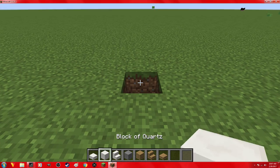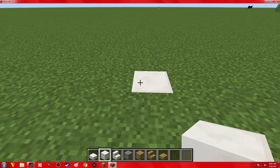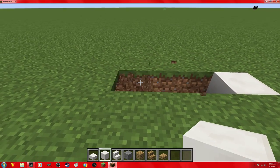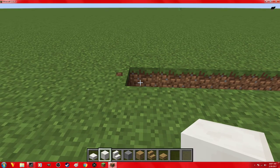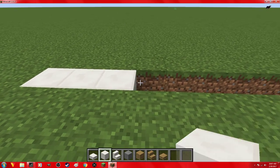I want to make a mini pool, to be honest. One, two, three, four, five, six, seven, eight, nine, ten, eleven, twelve — let's do twelve by twelve.